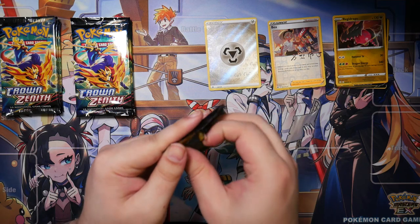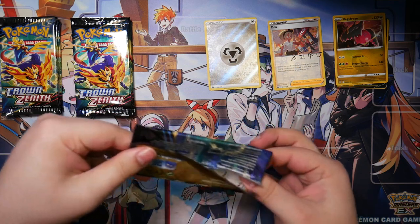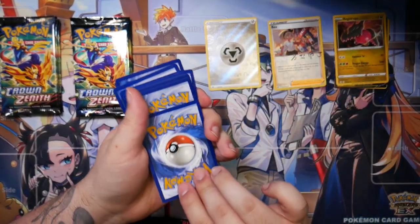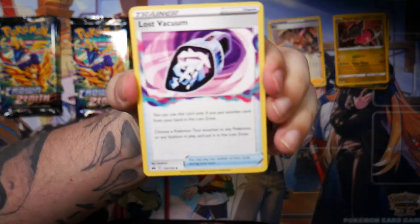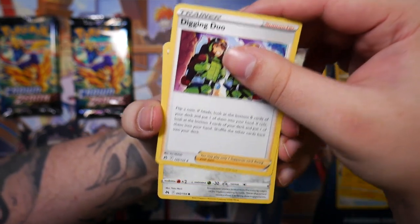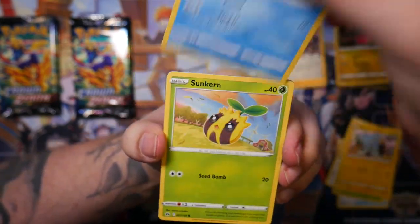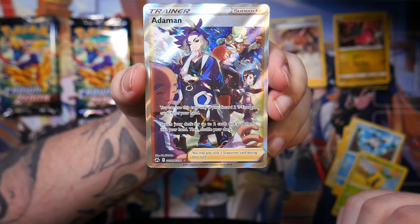Regilecki collection - let's see what we can do in the first booster. Code card. Let's do three to the front. Flip over the energy - another metal energy, what do you know. Lost Vacuum. So by the time of recording this, I had hoped to be opening my Violet EX booster box once this video goes live, but unfortunately that wasn't the case - it's still in transit. It'll probably be next Friday. And oh my god, we've got the Adaman! Holy moly.